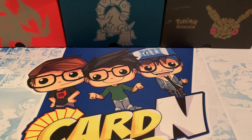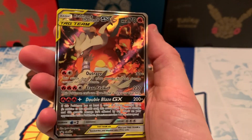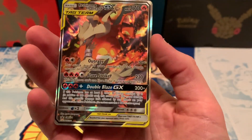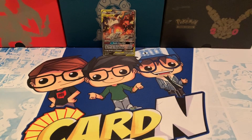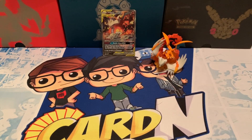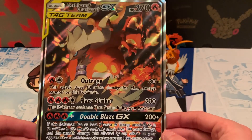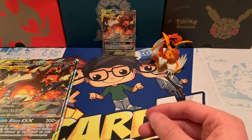Alright guys, so we got everything unboxed. Let's take a look at what we got. First we have the full art of Charizard and Retrogram here — textured, awesome looking card, probably one of my favorites that we've seen. And then we have the actual figure itself, with Retrogram flying through the fire of Charizard — awesome figure as well. And then we also have the Retrogram and Charizard full art jumbo card, so we'll add that to our collection.